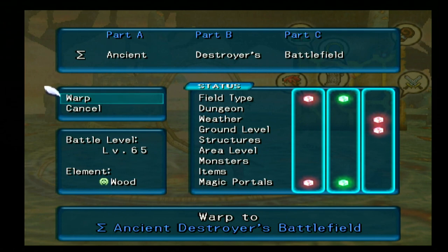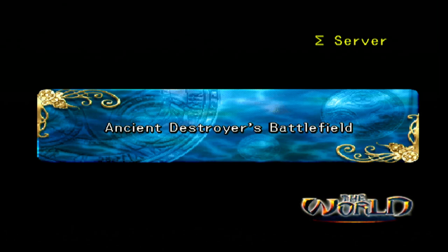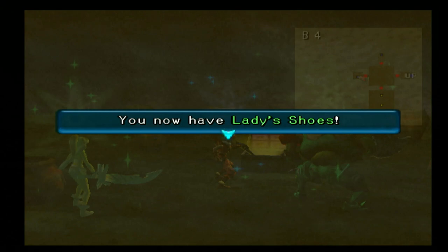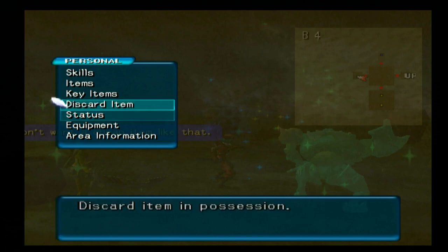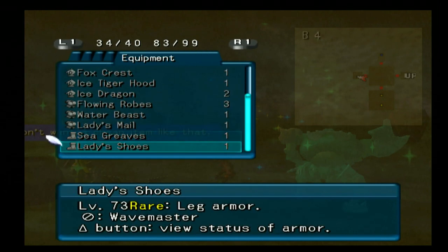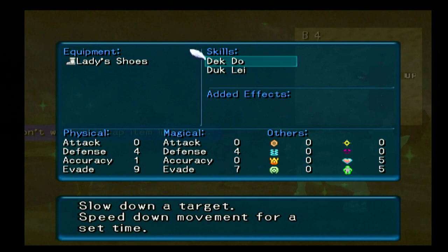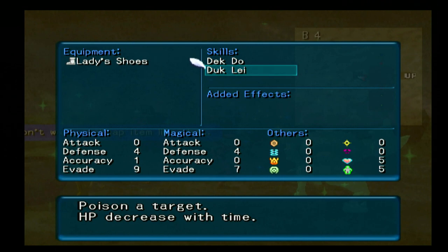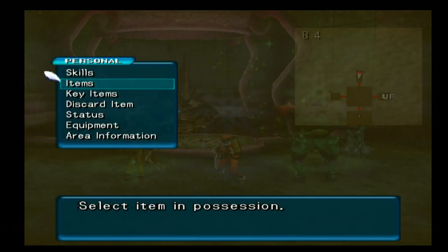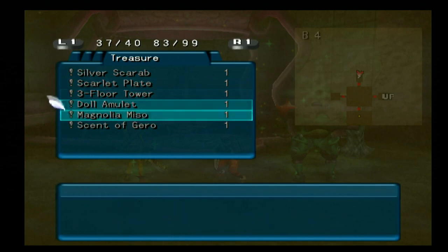Now we head off to the next area - Ancient Destroyers Battlefield. We're going to find Lady Shoes and Scent of Gear. Here's the Lady Shoes - it's level 73 for Twin Blade. You can get Deck Dude which slows down a target's speed and movement, and Duke Lee which poisons the target. The last item is Scent of Jiro, just another one of those wonderful trading treasures - you've got to find the person who wants it to get their special secret item.